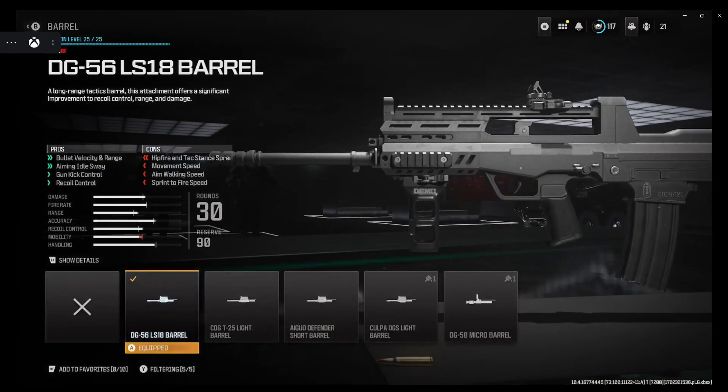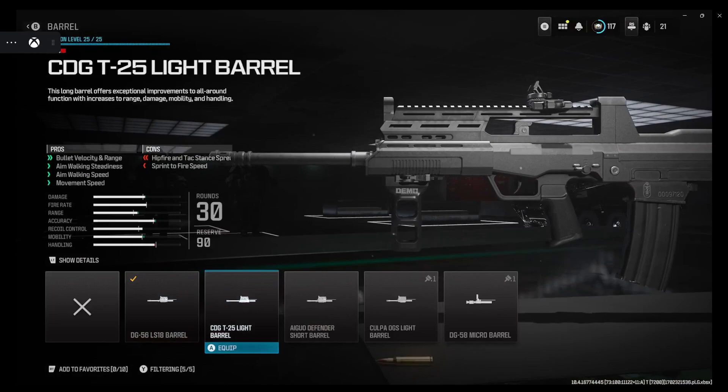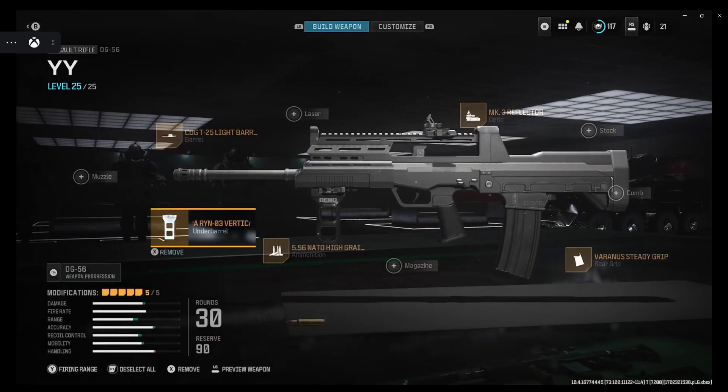First off, we're gonna swap one thing. I took a look and I want to swap this out real quick because of that minus mobility. We want to keep that mobility, so we're gonna go with the CGG light barrel. This does better — it's got slightly better damage, it does keep the mobility, and you get to keep that range from the LS 18 barrel.